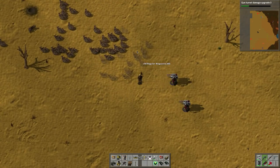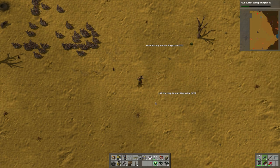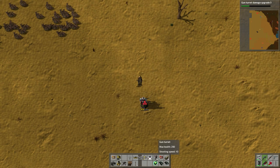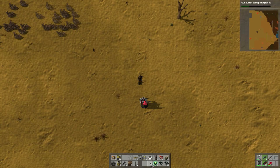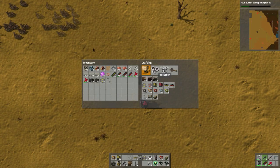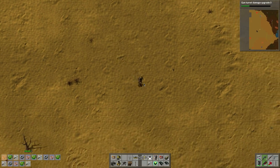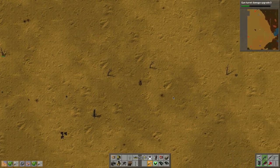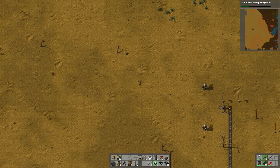Look at that - they slowly disappear, that's pretty cool, I've never noticed that. Let's put this guy down so we can repair him. I'm going to make some more repair packs. One, two, three, four, five - perfect. I could automate those repair packs since they use science. And it looks like this thing just finished, so let's tear this all up - look at that!